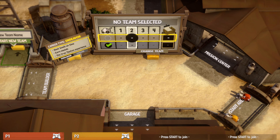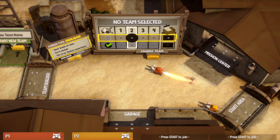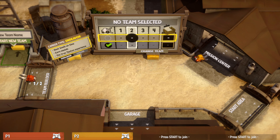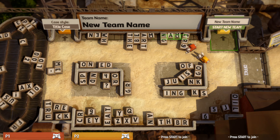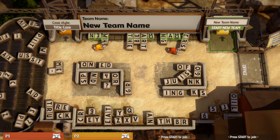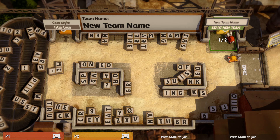Okay, no team selected. B is turbo. It says we're team two but it's just us. To our left there's the team builder — let's go over here. Oh, I'm going the wrong way! That's the wrong way. New team name... start new team. Do we need to? Let's just get over there and go to the start.